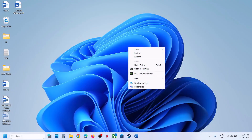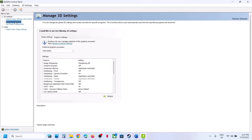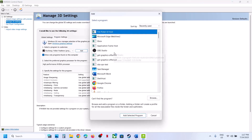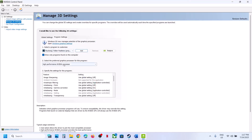Nvidia users: right-click the desktop, click 'Show more options,' and go to the Nvidia Control Panel. Once open, go to Manage 3D Settings, click on Program Settings, then click Add. Go to the game install folder. If the game is listed, select it; if not, click Browse, navigate to the exe file, click Open, then Add. Once added, select 'High Performance Nvidia Processor' and click Apply.